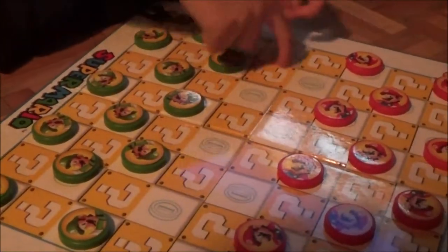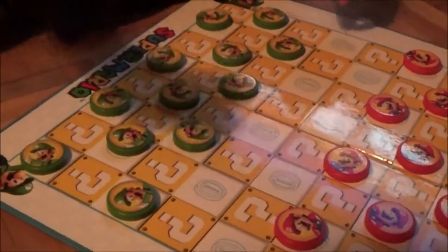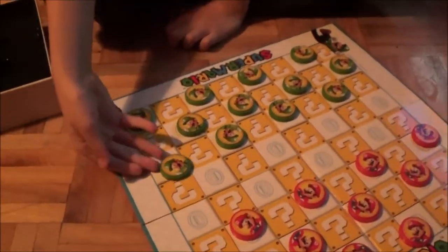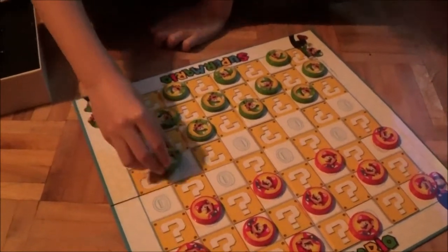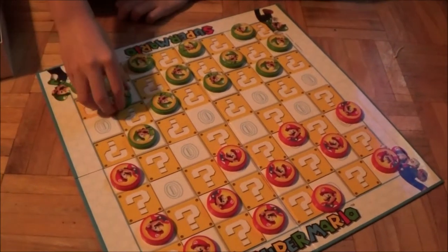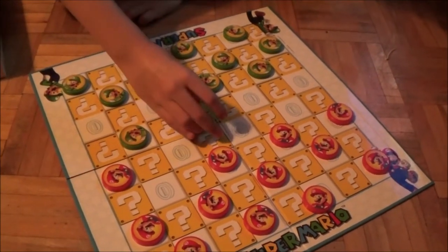And now you can see that there's only two lines left. And this is how we play. We move one onto the side, and then the other player's turn goes like this.